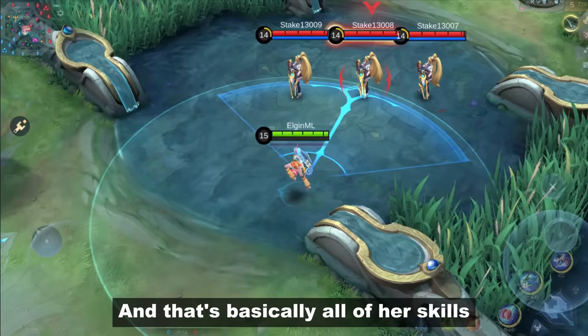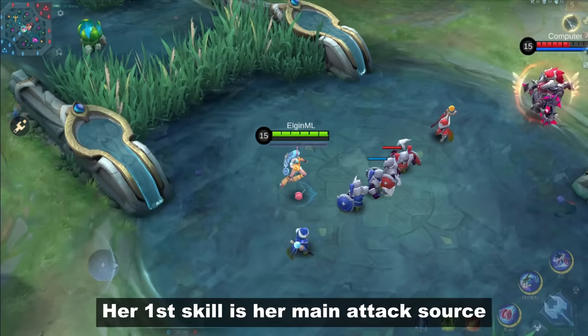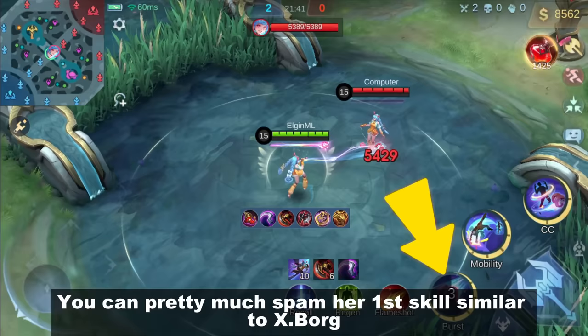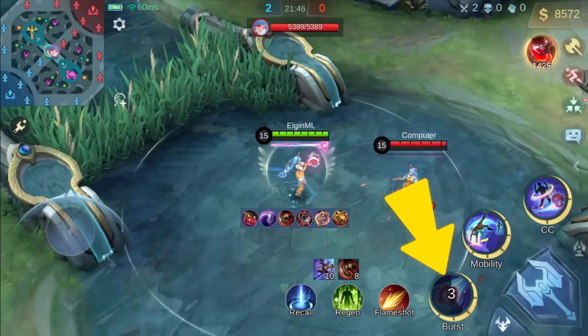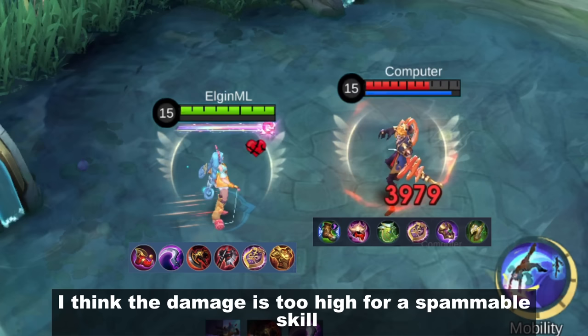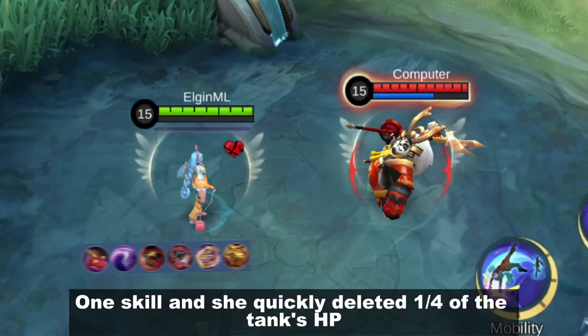That's basically all of her skills — pretty easy to understand. Her first skill is her main attack source with its HP-based damage and short cooldown. Here she is with a normal 40% CDR build; you can pretty much spam her first skill similar to X-Board. Each attack is HP-based, and here's a quick test versus a full item tank. The damage is too high for a spammable skill — one use and she quickly deleted one-fourth of the tank's HP.